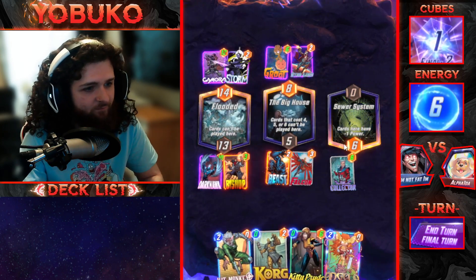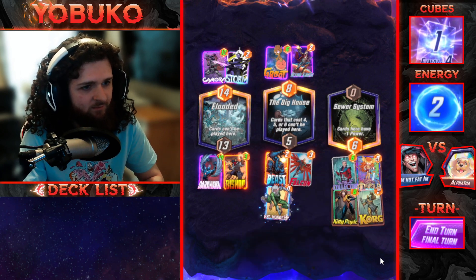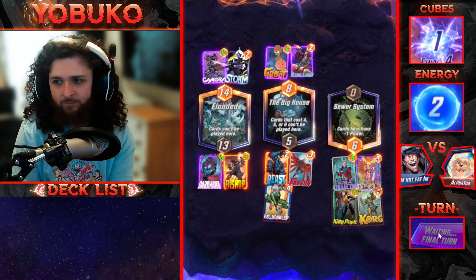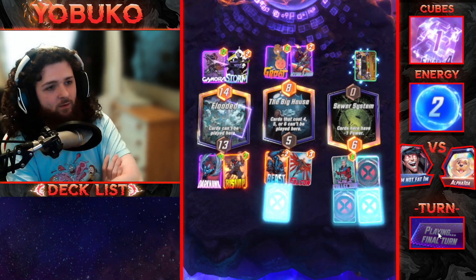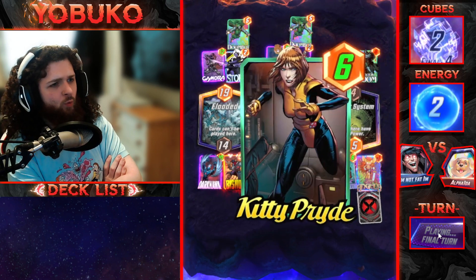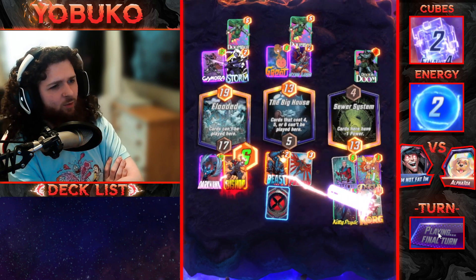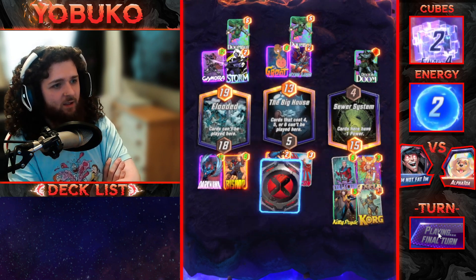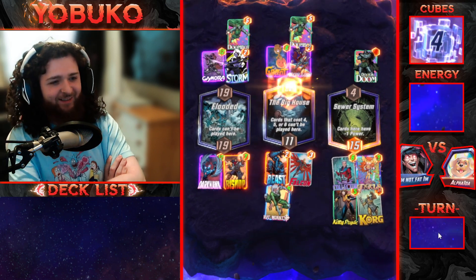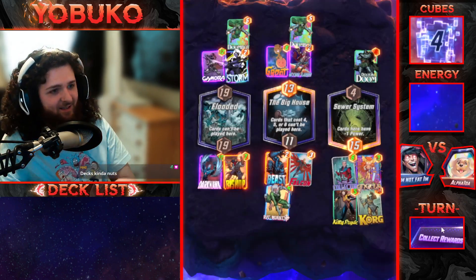I'm going to snap — I don't think you can beat this, that, and that. Let's go! I think he won left, but we won mid. I didn't think about Doom — oh wait, he didn't play it. Yes, we draw! The difference for me on right is bigger than the difference in mid — let's go! I forgot about Korg again, plus two. This deck is kind of nuts, and with Kitty Pride it makes it so much better.